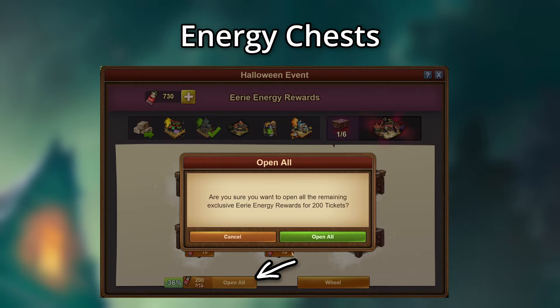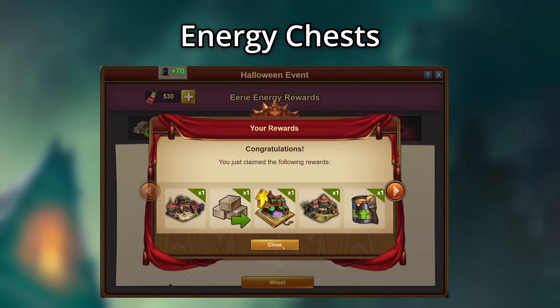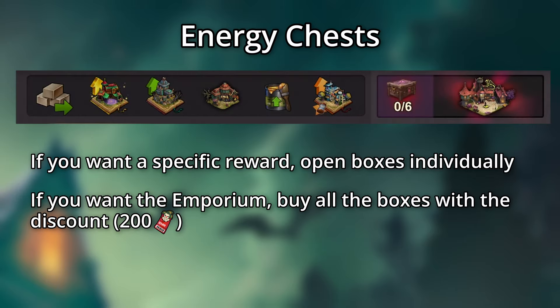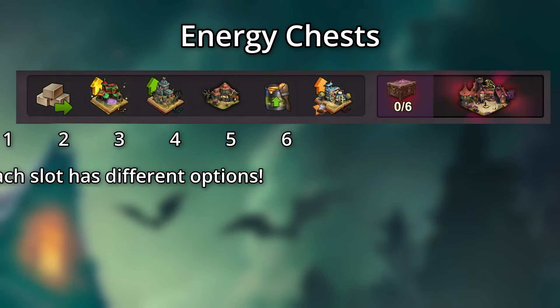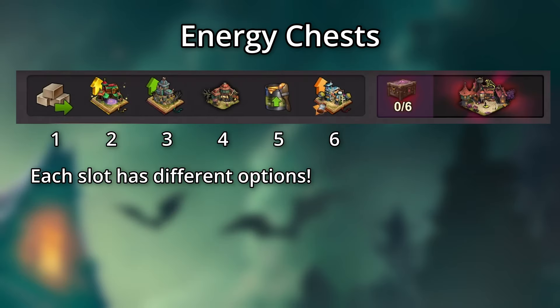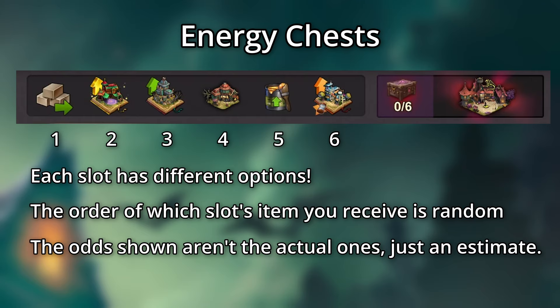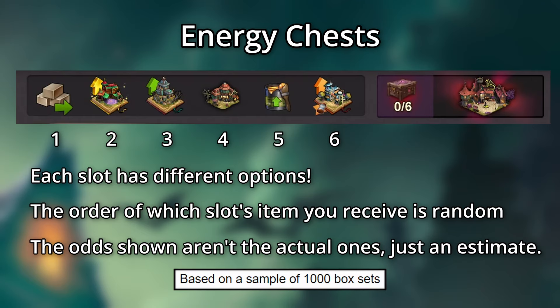You can also buy all the boxes at once for a discounted price. If you want one of the specific rewards and don't care about the Emporium for opening all boxes, open the boxes individually. However, if you want the Emporium, open boxes using the discount to save some tickets. Each slot of the rewards has different options that you can receive, but the order you receive those rewards is random. Note that the odds shown here are not the actual values, but merely determined based on a sample of 1,000 sets of boxes taken during the event.